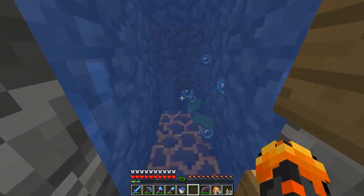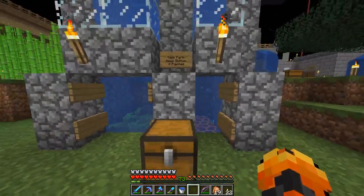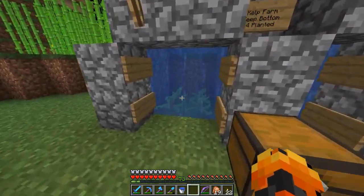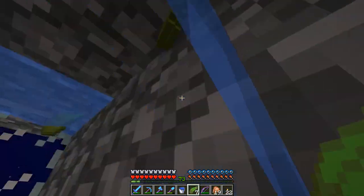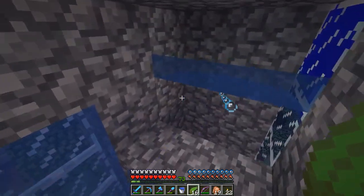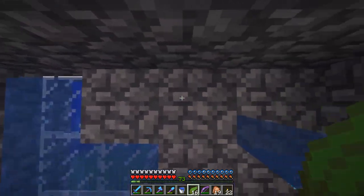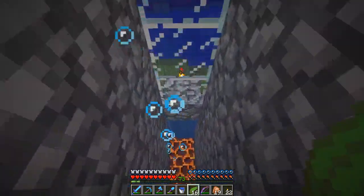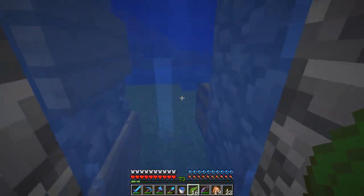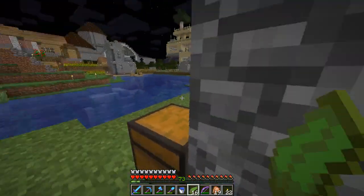Because of magma blocks, it sucks the water and items down, so you can go in and grab them — it just goes up and down, it's perfect. You can swim up here too. The idea is the kelp goes up, floats over here, and gets sucked down. If you stand on the magma blocks you get hurt, but if you crouch-walk on them you don't.